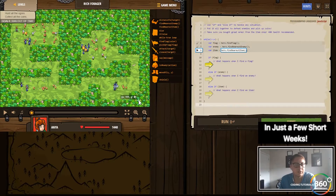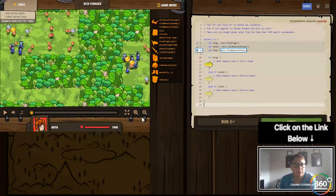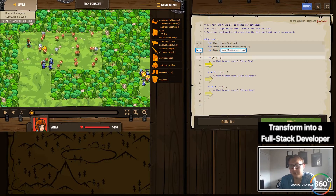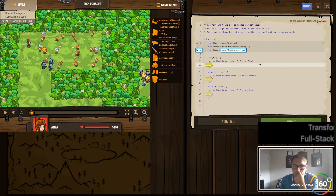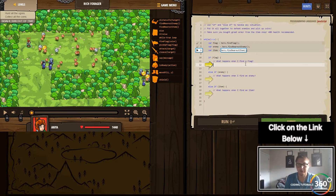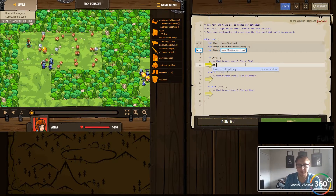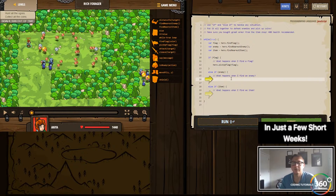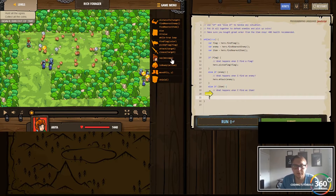Let's zoom in a little bit. They kind of set this up so each level doesn't take forever. So what happens when I find a flag — we want to pick up the flag, and then if there's an enemy we want to attack the enemy, and if there's an item, what do we do for items?